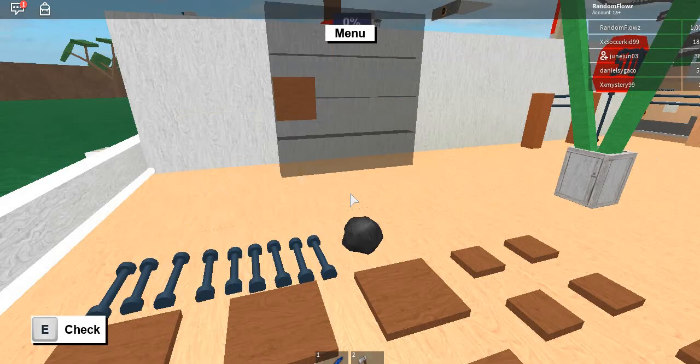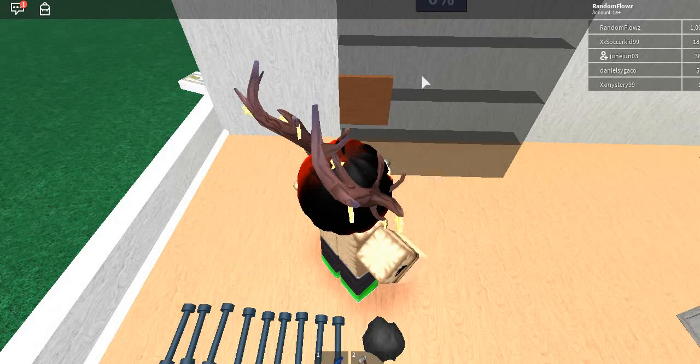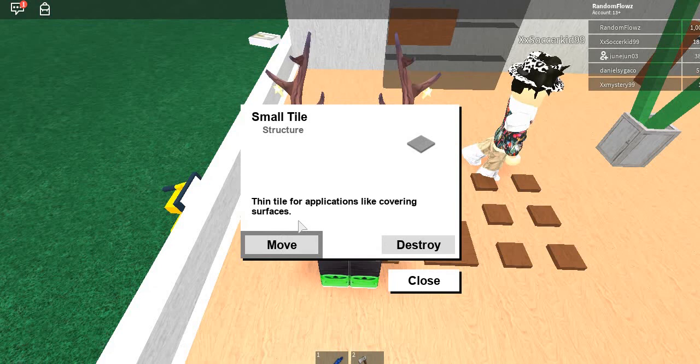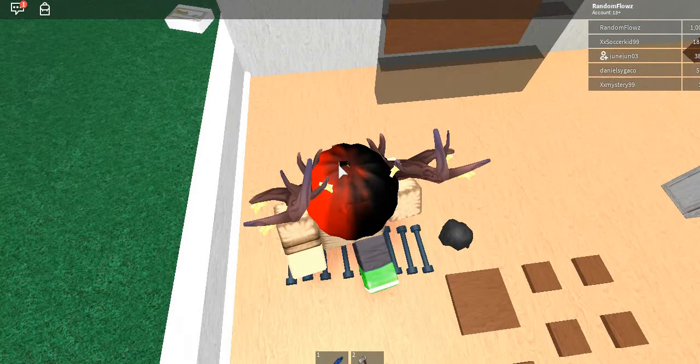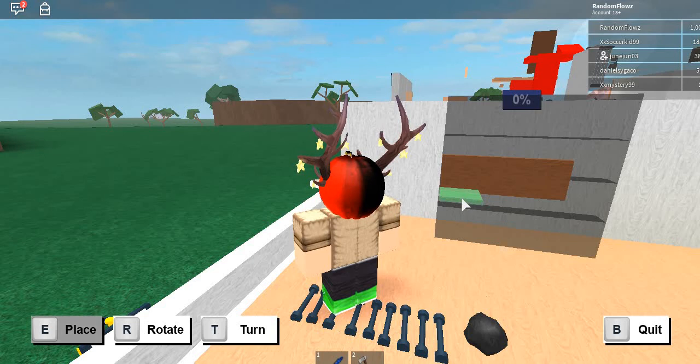So now you're going to want to take your other ones and put them on. I have this large floor just so I can place them on — you can just destroy it after. There is someone on my base, I don't care. So I'm going to put another three on the bottom.